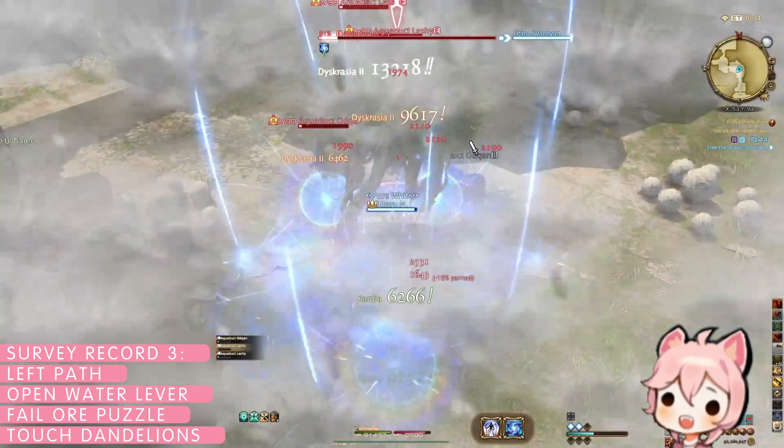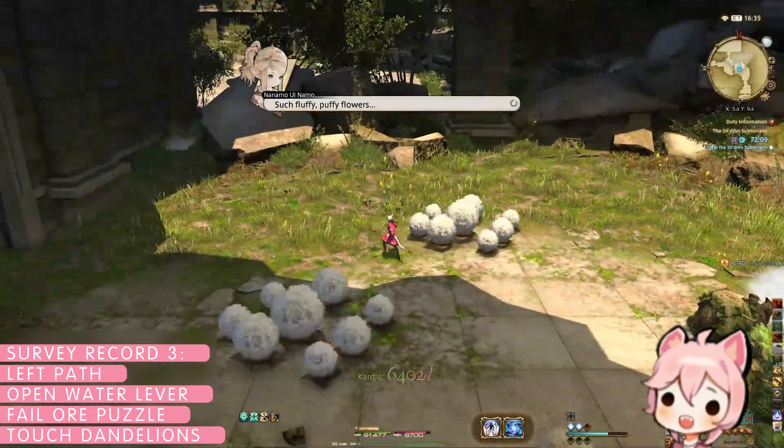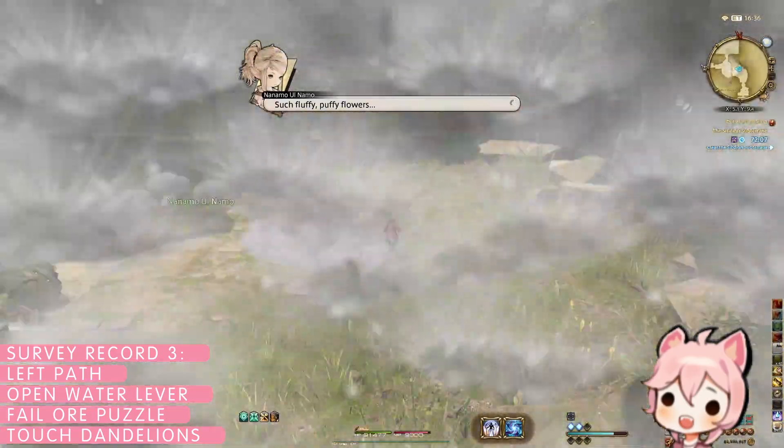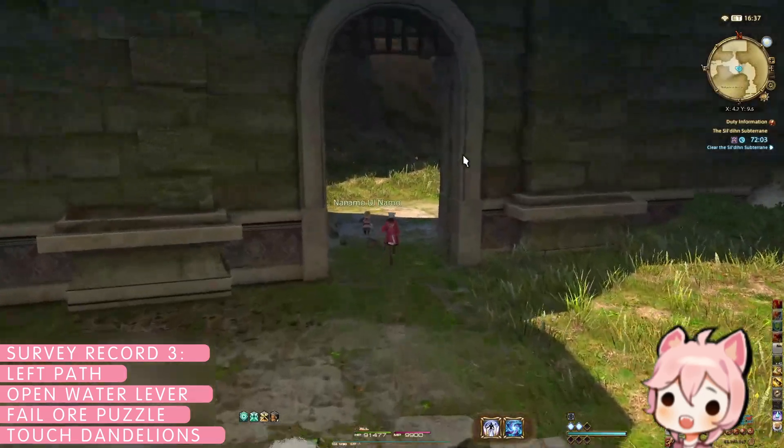On the ground around you will be several white circles of dandelion fluff. Walk through any or all of the fluff puddles before continuing to the boss, who will now have a new deep clean mechanic similar to the brooms from the Grand Cosmos dungeon.